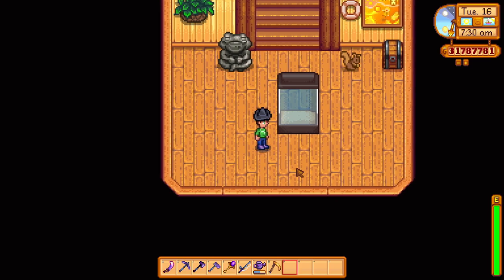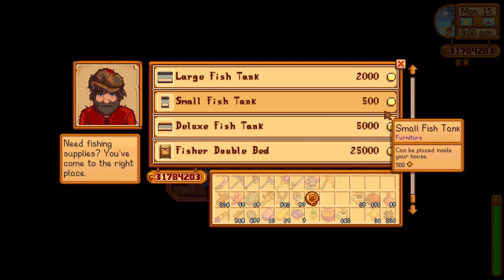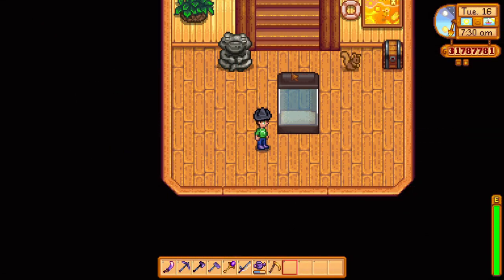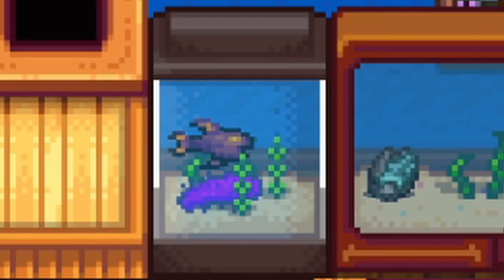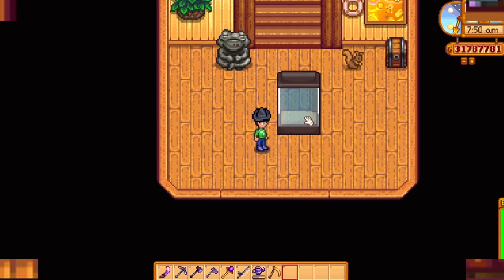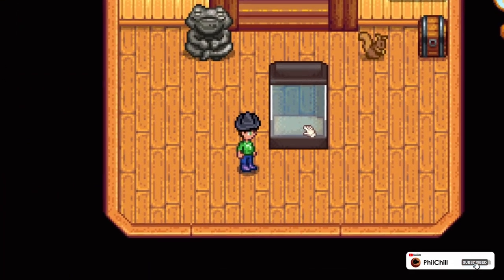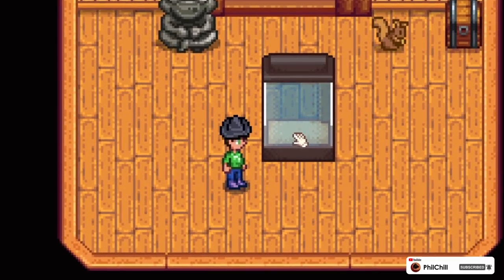One of the first aquariums that we can get is this small one that we can buy from Willy's shop. This small aquarium can be used in combination with other small aquariums to combine into something bigger. This can be used for some people if they want to make interesting layouts in their houses. I only wish that we could fit at least two fish inside, since having one fish in one aquarium seems a bit wasteful.